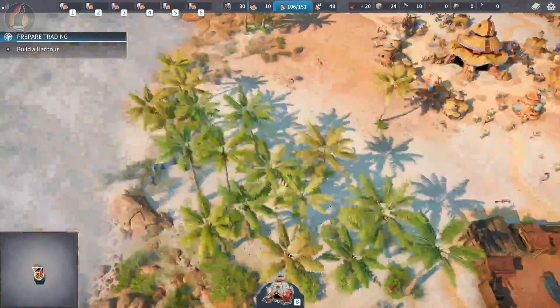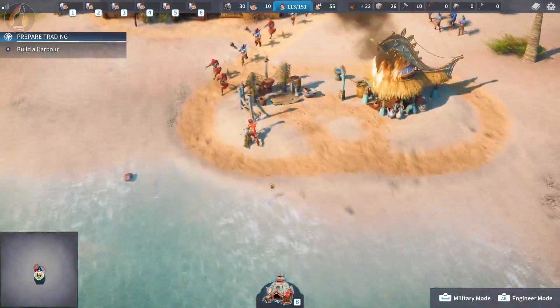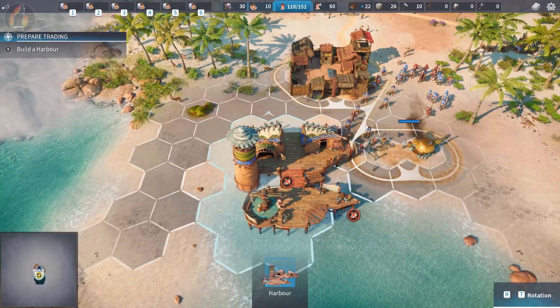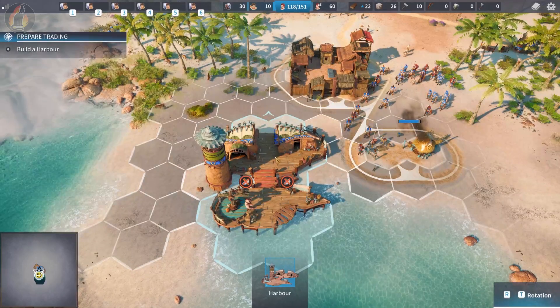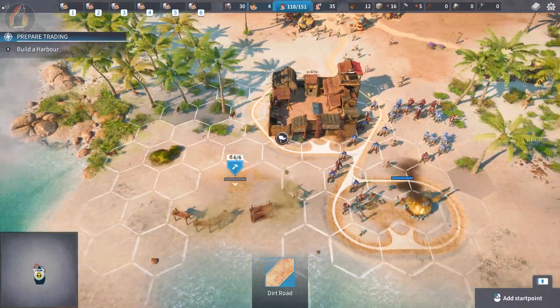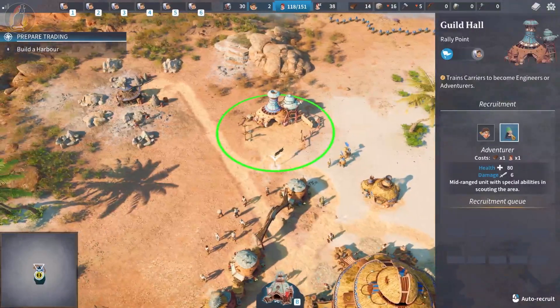Toolmaker, harbor — there we go. What's this enemy doing here? He just literally ran straight in. Look at this little shark boy. Harbor placed. There's our guild hall — we're going to create a couple of scouts.